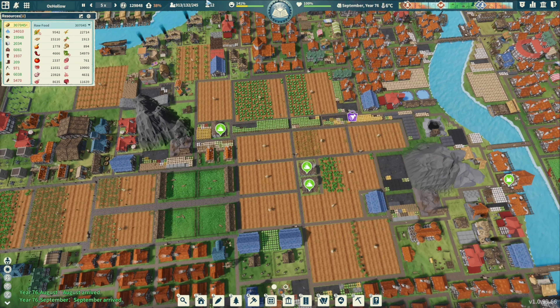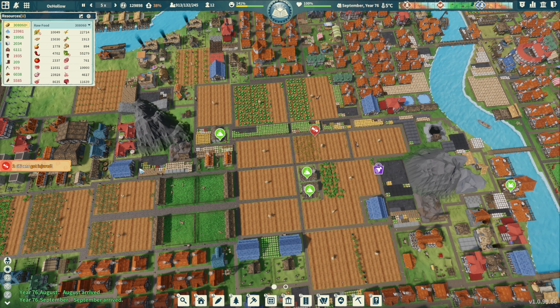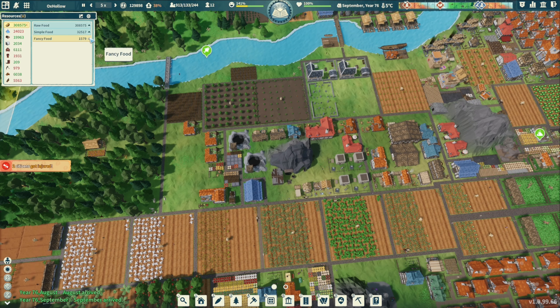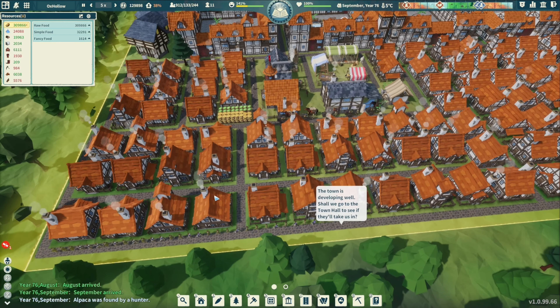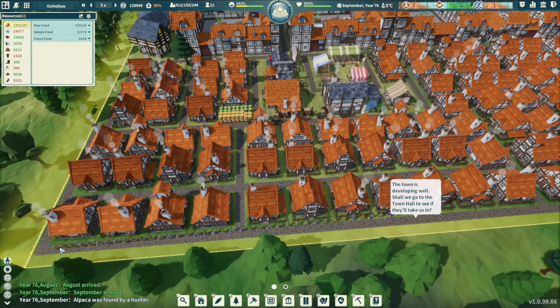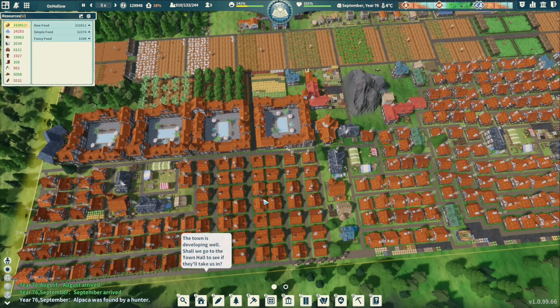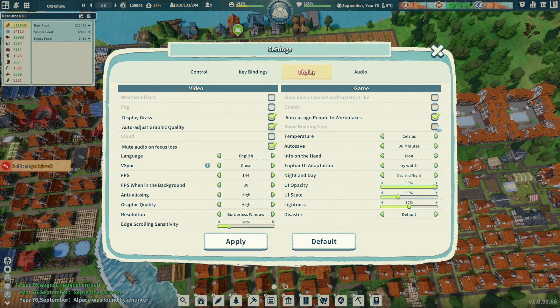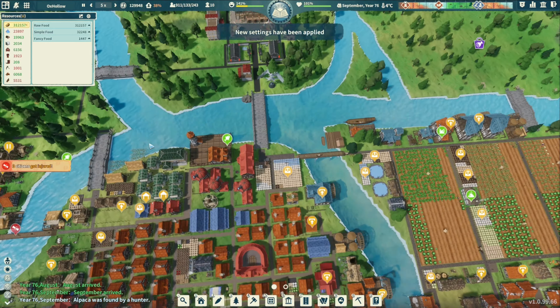We have 12 laborers, 1,290 people, and immigrants are coming in which we're obviously going to take. 1,500 fancy food, 32,000 simple food — which is good, we need more. Look at this — they are not stopping! We are taking every single one of them, everyone. I gotta turn my building icons back on. All right, we'll take all the immigrants coming in.